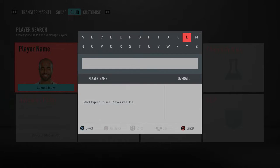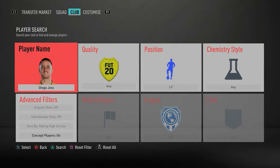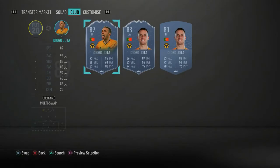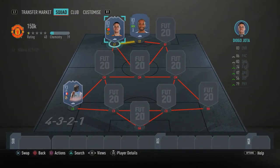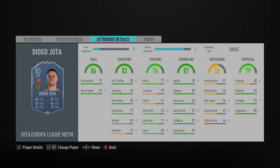Moving on to the left forward spot, we have a Man of the Match card — a Wolves player — Diogo Jota. This card is absolutely insane and fits the meta of the game. He's got four-star skill moves and five-star weak foot — you simply cannot go wrong with that. He's got 91 acceleration and 81 sprint speed, so he's quick off the mark. If you want to boost that sprint speed, grab a Catalyst or Hunter chemistry style.